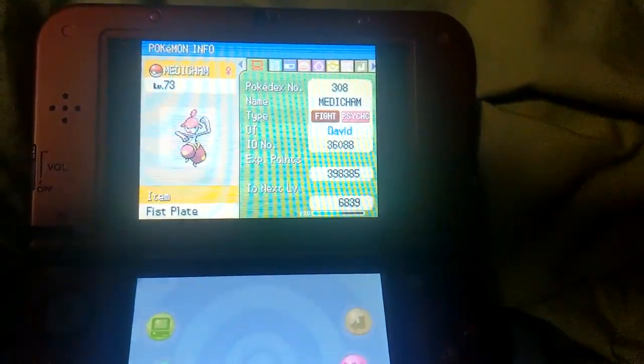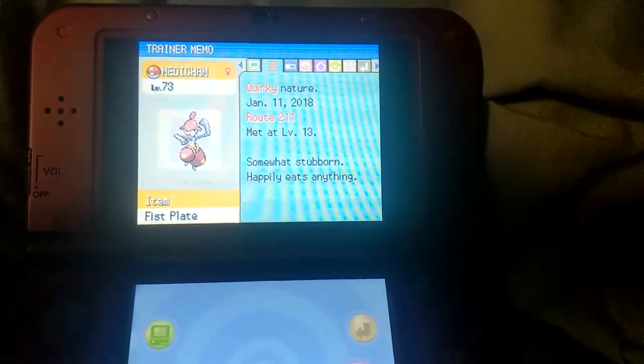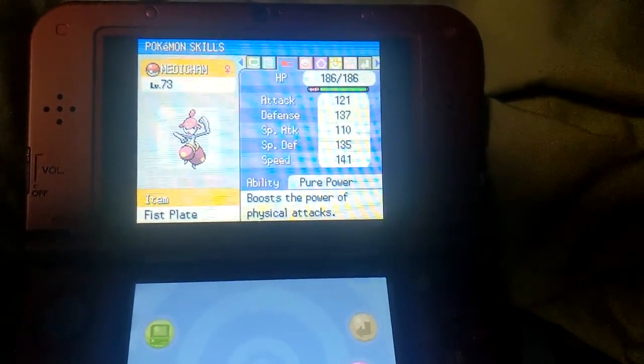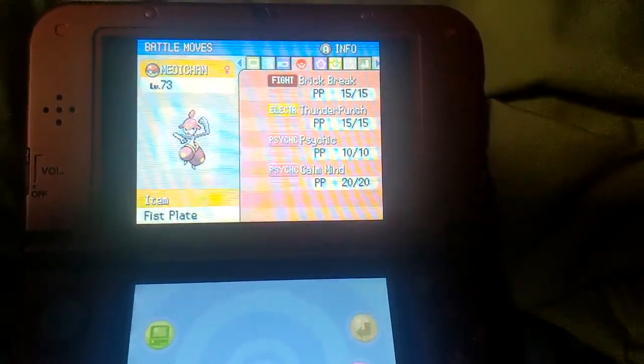My team consisted of Medicham, Psychic/Fighting type, with Fist Plate as its hold item, Pure Power for its ability, and the moves Brick Break, Thunder Punch, Psychic, and Calm Mind.